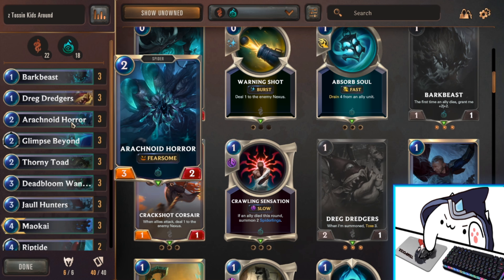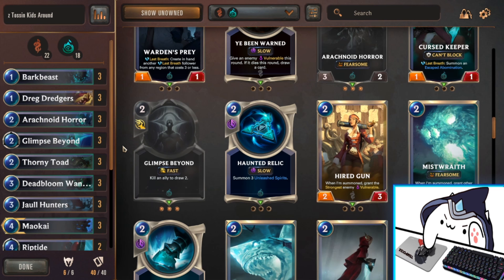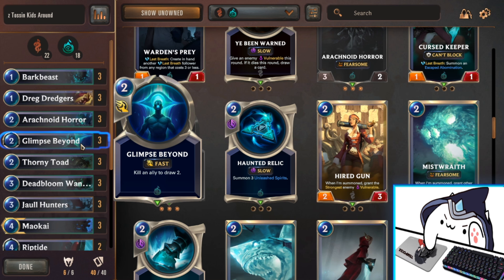For the 2-cost cards, I run two Arachnoid Horror because he's just the best 2-drop that Bilgewater and Shadow Isles can muster up. There's another strong contender in Hired Gun, but I think Arachnoid Horror can contest the board a little bit better and trade up against some three-HP creatures. We also have Glimpse Beyond, which is really good — kills an ally, you draw two, and that gets you a little bit closer to deep state.